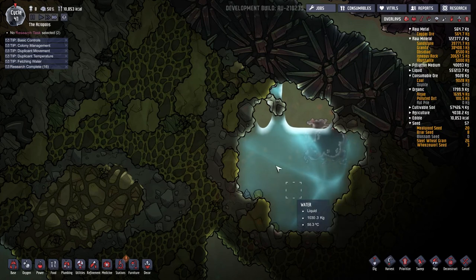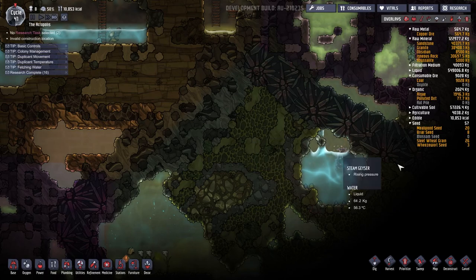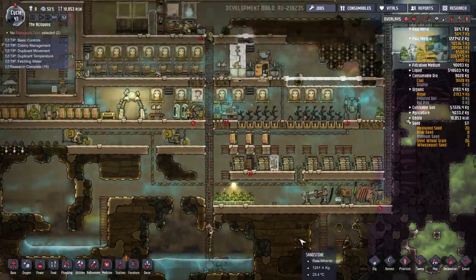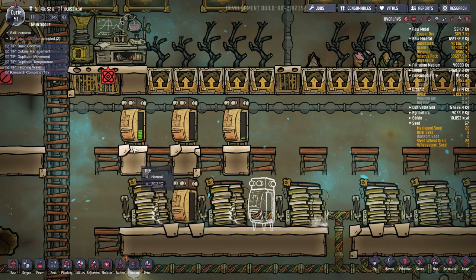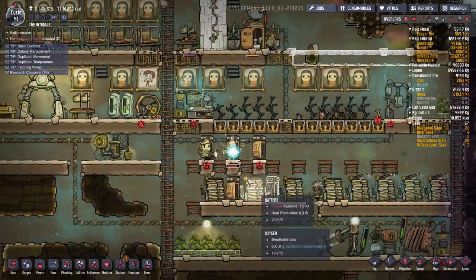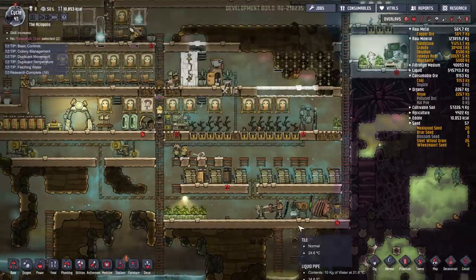By the way, there is a steam geyser down here that we're going to want to get to eventually. We'll be able to maybe dig out a massive reservoir and let the water flow around. We can maybe cool it down with a cooling system of our own design — should be some good stuff for the future. They finished, so what I'm going to do is take the storage compactor and store snow and ice here, then deconstruct these storage compactors. I want to make everything level and even, and then we can use this space for something else.